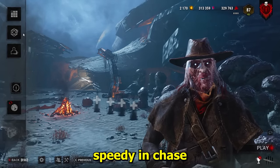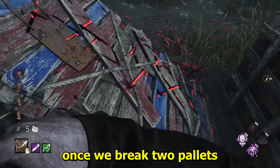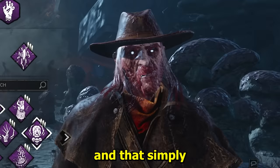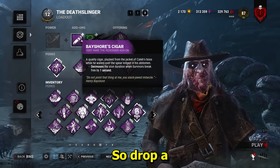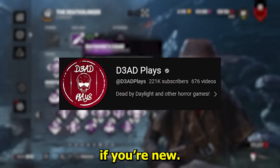This will make us super speedy in chase. But just in case they make it to a pallet, we'll also have Spirit Fury. Once we break two pallets and get stunned, we can instantly break that pallet — and that simply makes us unstoppable. Drop a like on the video for more insane builds, subscribe if you're new, and let's get into it.